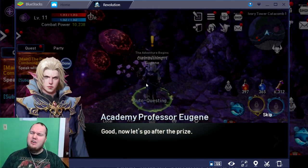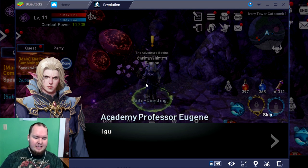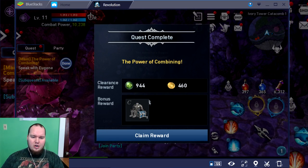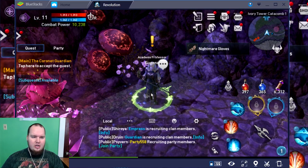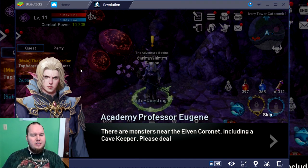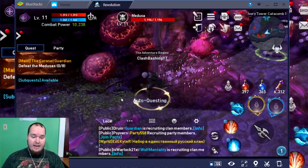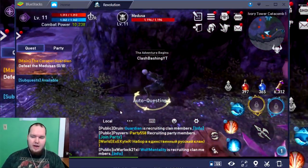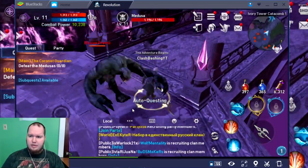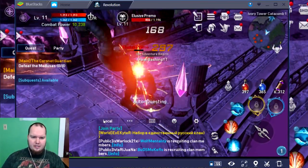We're gonna be doing some quests. Again, if you want to check out Bluestacks and play Lineage 2 on your PC, check out that link at the top of the description. The awesome thing is I can use my keyboard and mouse. We just finished a quest where we learned how to combine items and get stronger items. Now we're getting ready to go find where we need to go and fight off these Medusas.